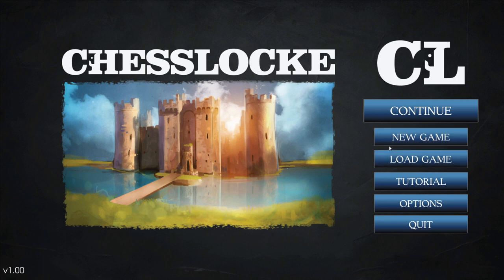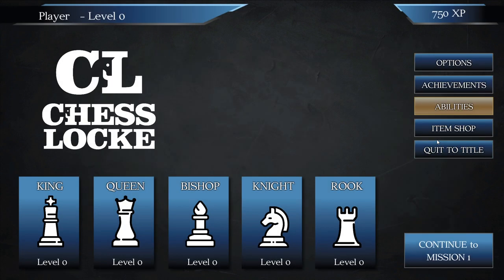Alright, let's get this party started. We're gonna play a new game and we start off with 750 XP and we can pick our abilities. The way this game works is that you're gonna be playing just like normal chess, moving your pawns just like you would in regular chess, but on top of that some of your chess pieces have special abilities.